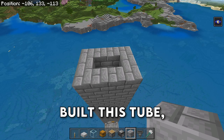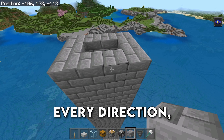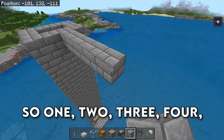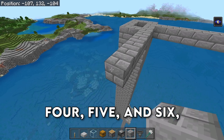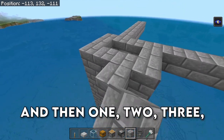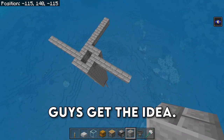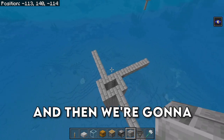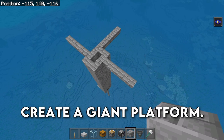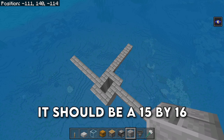After you have built this tube, we are going to build out by 6 blocks in every direction, and then connect them all up to create a giant platform. If you want to double check to make sure it's the right size, it should be a 15x16 platform.